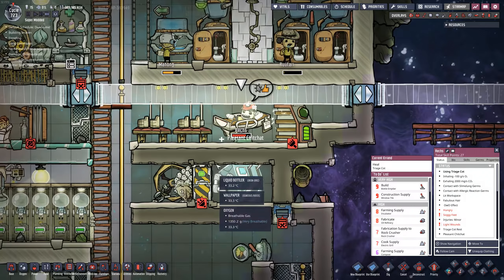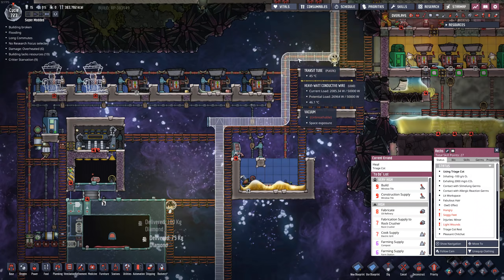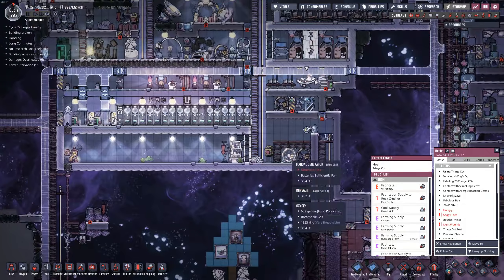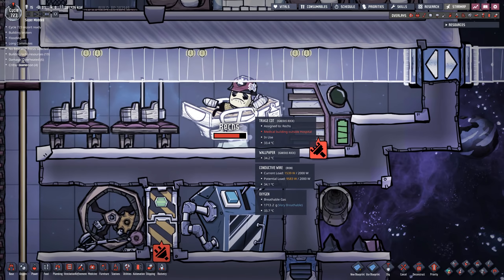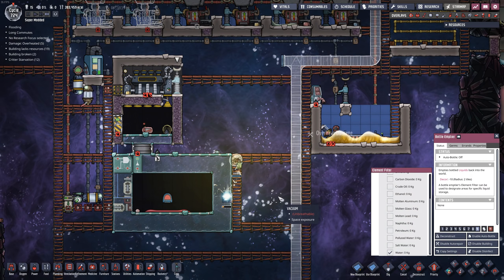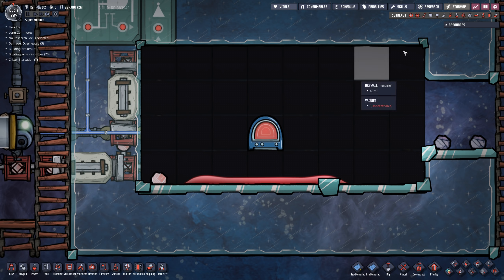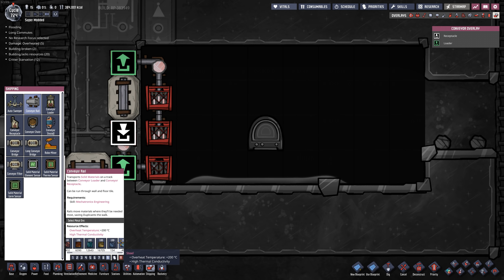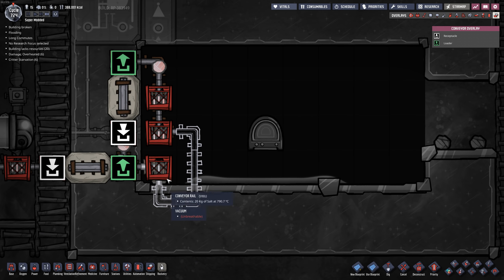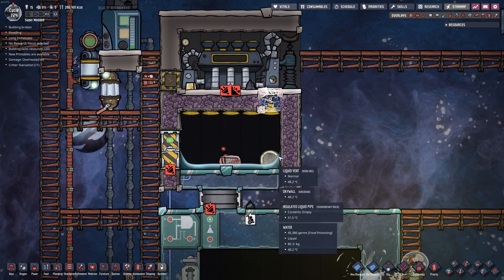Rex, you're the only one that keeps consistently getting cooked. I don't know where you're getting crispy — like it would make sense if you were getting crispy down here, but other dupes keep running down there and they're not getting crispy. Do you just have a low heat tolerance all of a sudden, Rex? I've set up a bottle emptier here — we're going to go ahead and take a little bit of water and throw it in there, nice high priority. I've put 400 kilograms worth of water right here, so that's done.